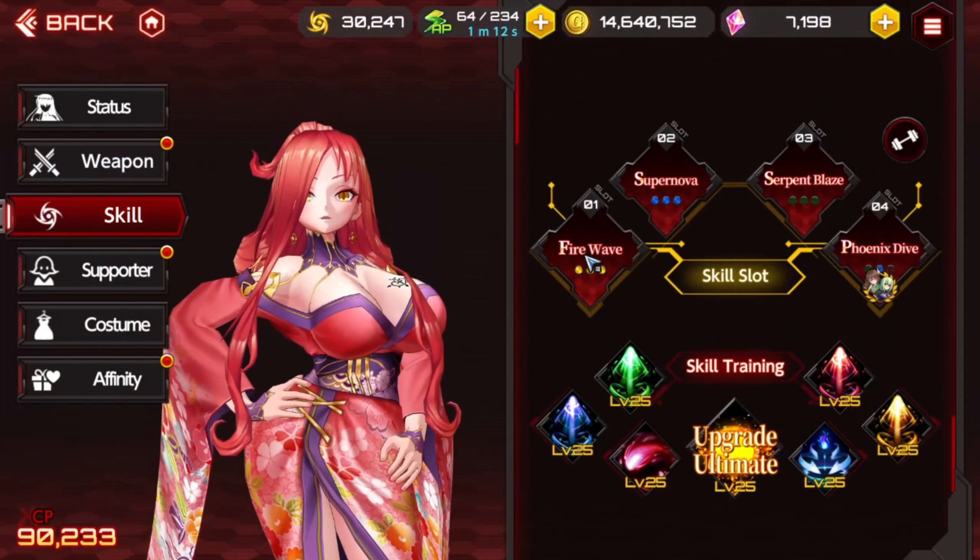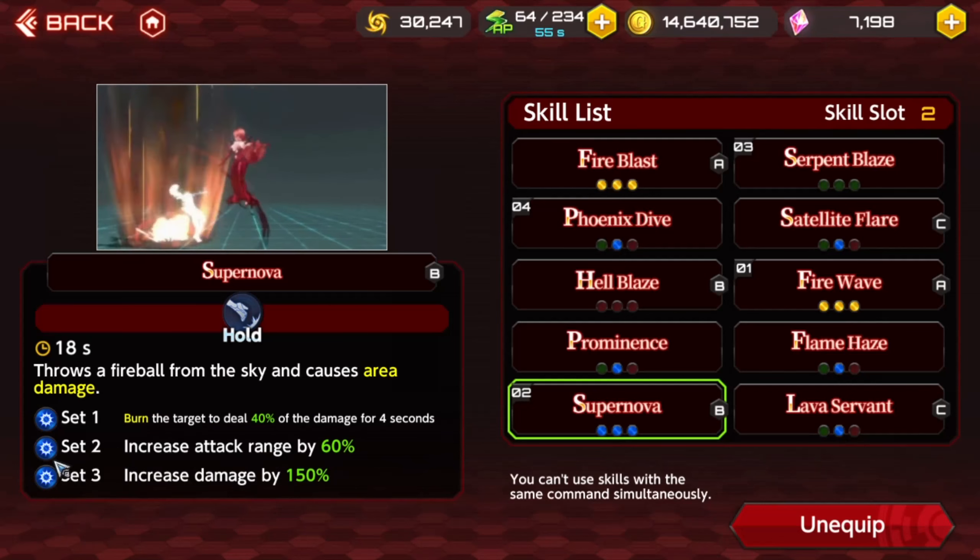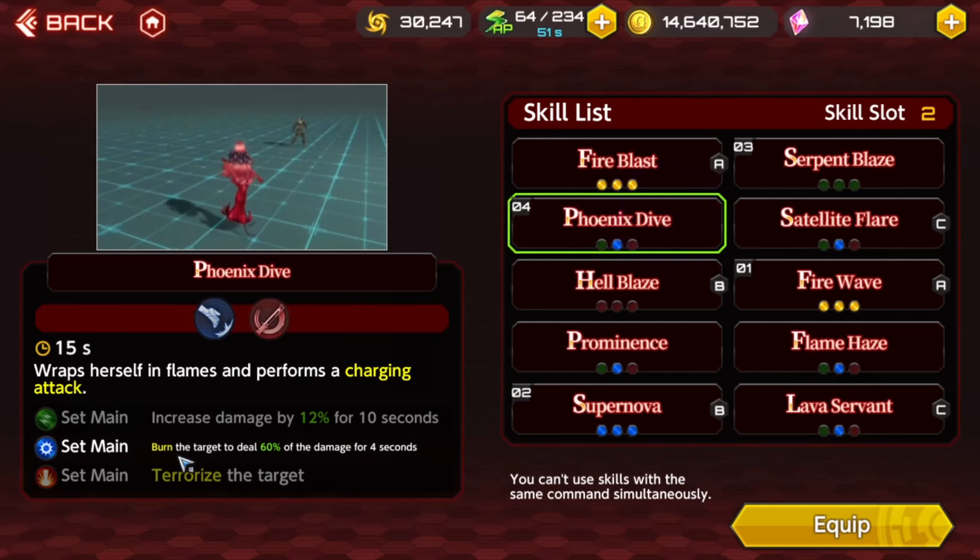I'm running... if you only have three skill slots, probably take off fire wave for this because most of the damage is going to be coming from the skills. The bread and butter is going to be supernova and phoenix dive. The one set is mostly important for the burn, and of course the three set amplifies the damage. On phoenix dive, it's the main set blue.